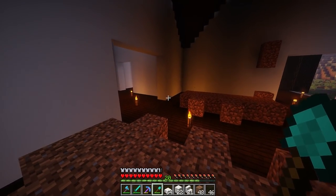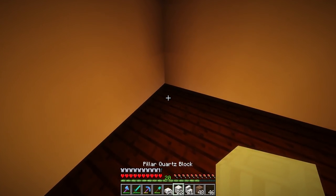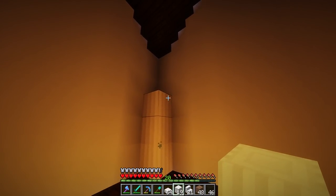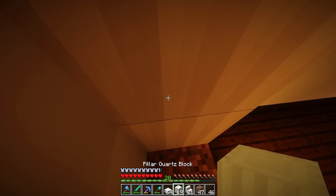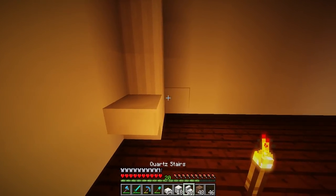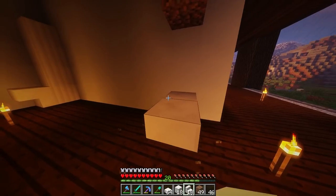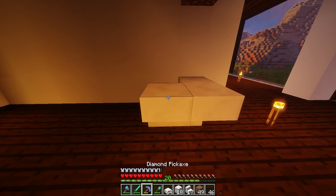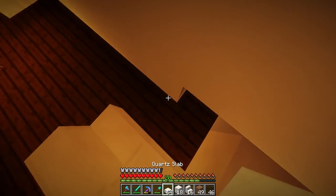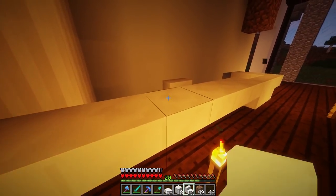I'm going to grab some pillar quartz and build this up — let's go four high for now. Then I want to bring this out one block and use upside-down stairs going all the way to the end, leaving a one-block gap. I'll run this all the way around — this is kind of going to be the kitchen counter. I'll leave this block here because this is going to be like the sink. I'll put a stair there for the sink, then run it all the way across to the other side for a tiny little kitchen.